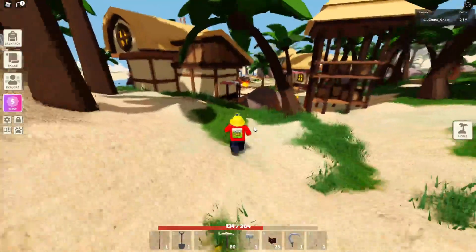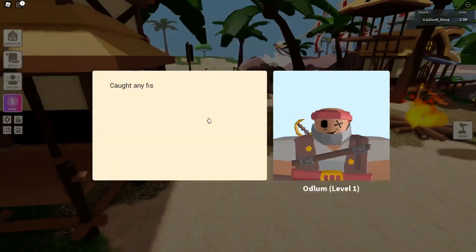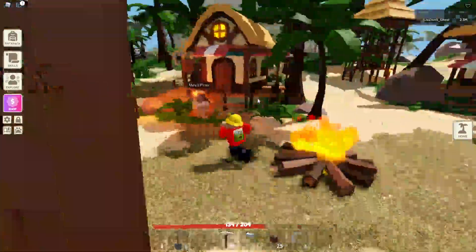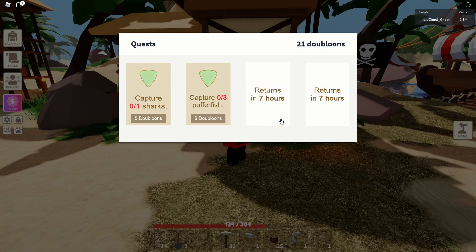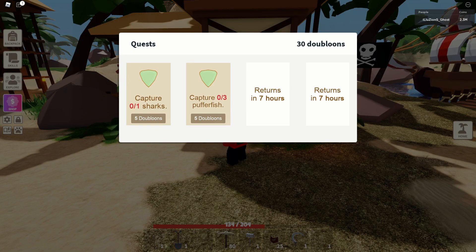First things first, you want to head over to the pirate island. If you go over here, get off right here, turn right and go over to this NPC and check out his quests. Most of his quests say things like catch some fish, capture puffer fish, or capture sharks.